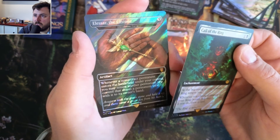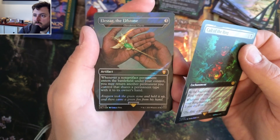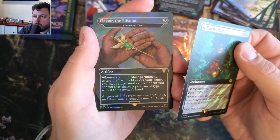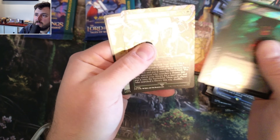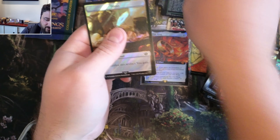Cloudstone Curia - very nice surge. Whenever an artifact permanent enters your battlefield, you may return another permanent you control that shares a type to its owner's hand. And Tempt with Discovery.